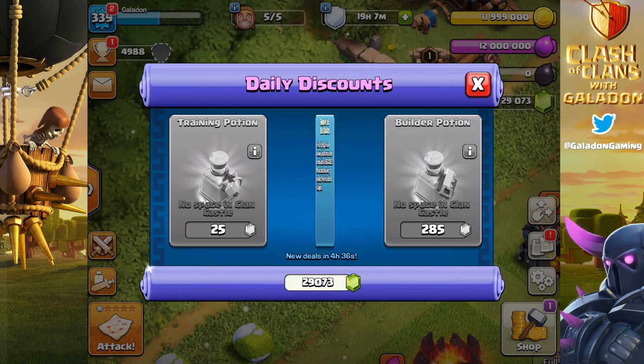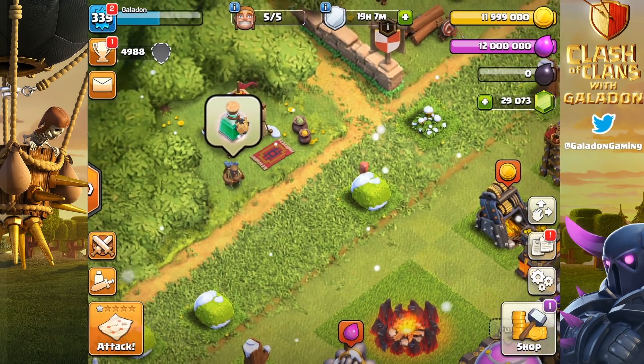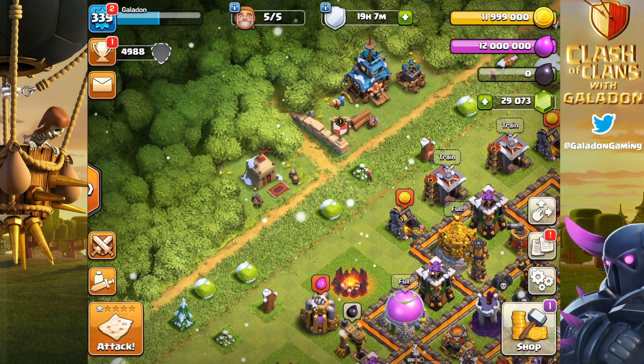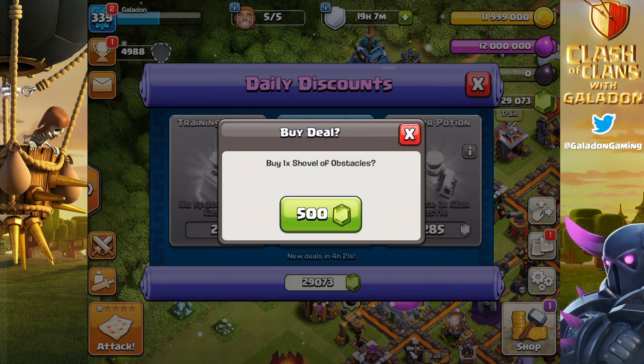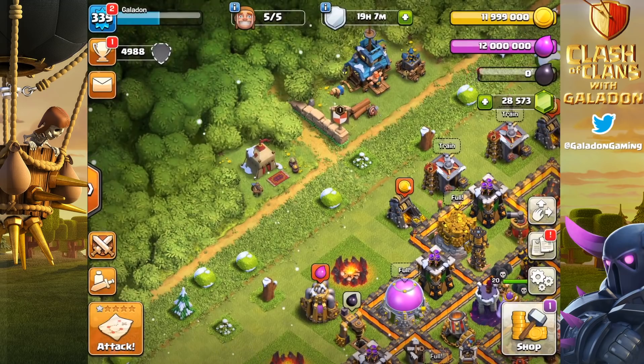Let's move on to the Shovel of Obstacles. This is exactly what it sounds like — a shovel that lets you move obstacles. That's right, you can move any obstacle in your base for 500 gems.